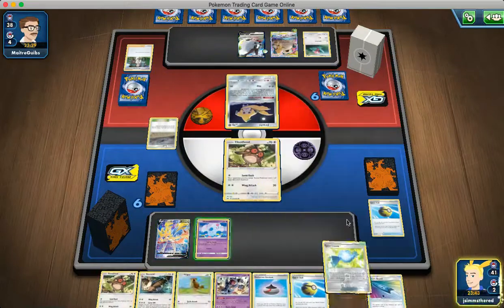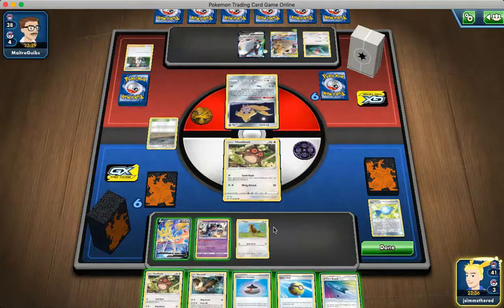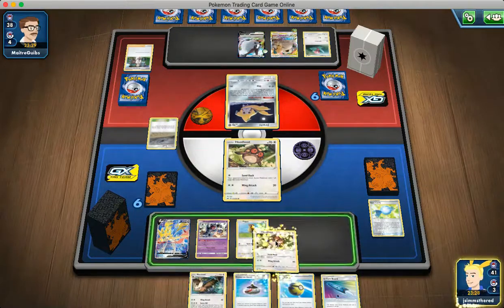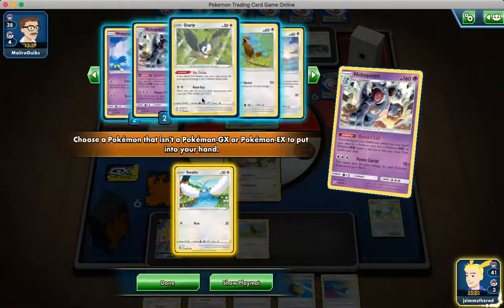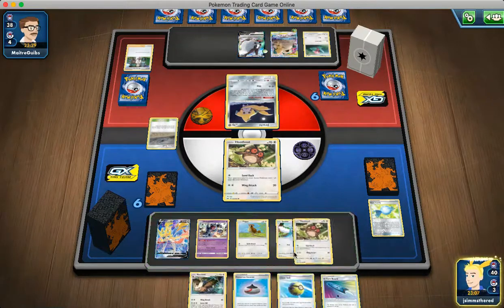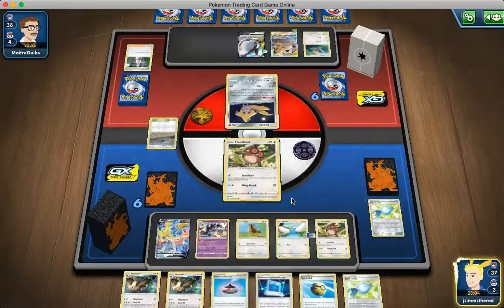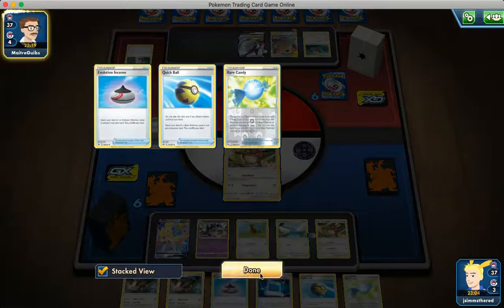It's our turn again. We're going to go immediately into the Rare Candy here, get that Nidoqueen into play. We'll bench our Pidgey. We're going to use Queen's Call — get out Swablu, bench our Swablu. Then Intrepid Sword again and bench the other Hoothoot. We'll put the U-Turn Board on the Swablu. We get another Noctile but no Triple yet — that's one thing. We really want to start finding our Triple Energy, or a way to get our Triple Energy, like our Piers.